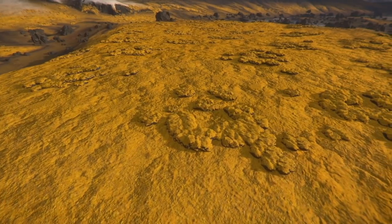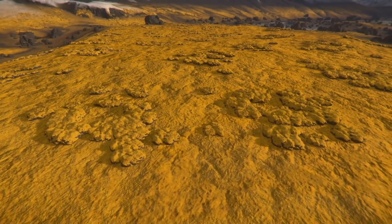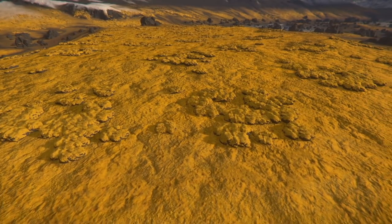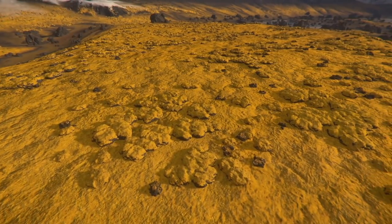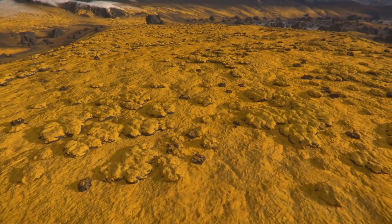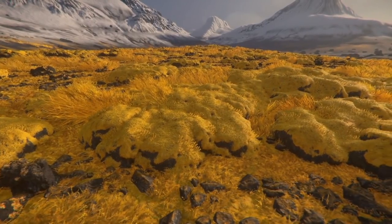CIG have certainly spent a lot of time focusing on the appearances of these planets. A good example is the very distinctive moss on Pyro 3, and this ultimately led to a variety of layers that included elements of grass, different layers of moss, as well as rocks and much more, to give this complete final look.